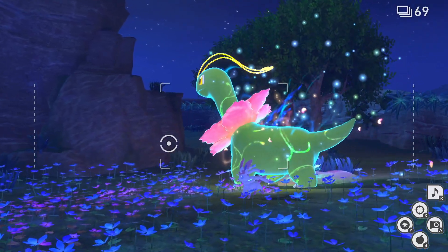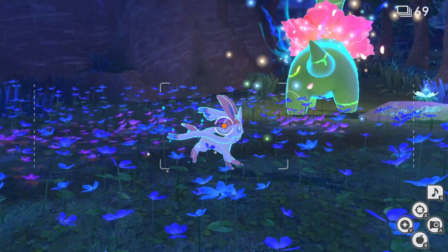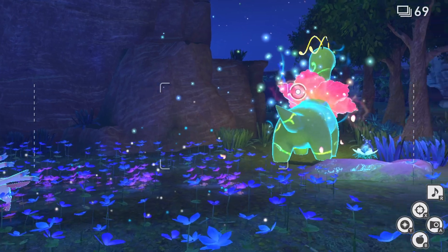Sylveon will be happy and if we capture a picture of Sylveon jumping up and down, that's a four-star photo. Once you've got your four-star photo of Sylveon, it will be leaving, so if you want to get a close-up picture, now is the time. Then we continue on to the next part of the course with Meganium.